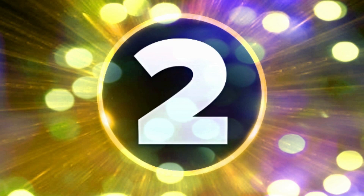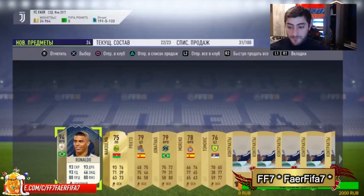Moving into number two — it is none other than R9 94, retailing at a peak of 7 million. He definitely deserves to be at number two. Shout out to FF7 — sadly we could not see the pack being opened, but it's understandable. Sometimes you get a free 15k pack with your Ultimate Edition and don't think to record, or the Xbox recording doesn't get it in time. That is an astonishing card to get in a 15k pack.